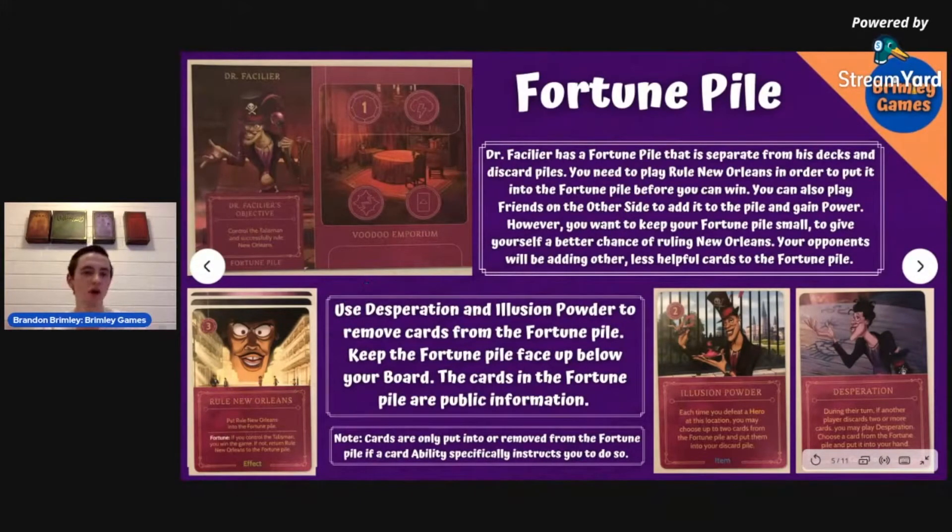Another option is if you have two Cards Will Tell, you could play them one after another to get rid of some of the cards that way. Cards are only put into or removed from the fortune pile if a card ability specifically tells you to do so. The rule New Orleans card tells you to put it in the fortune pile. Some hero fate deck cards will say things like put any two cards in, so that's when you add them — you can't just add them any time you want.